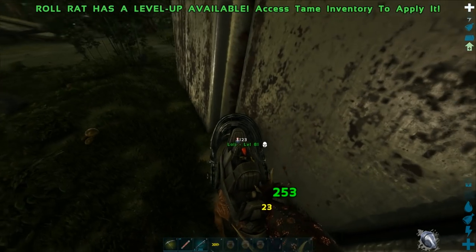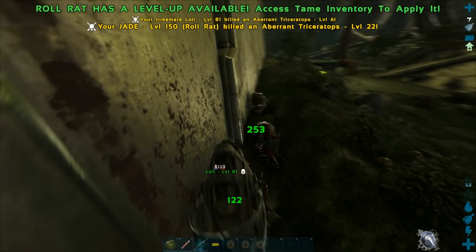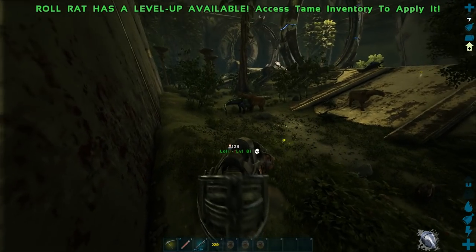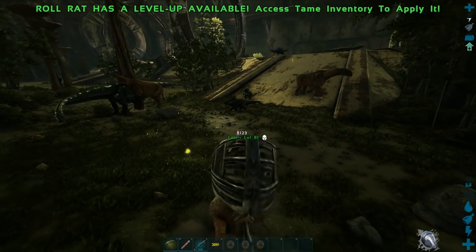Quick tip: if you're using the Roll Rat, avoid tight spots because if you get stuck you can't get out. I got lucky because some Trikes pushed me out. Avoid nooks and crannies or you will get stuck.